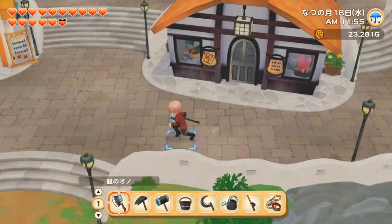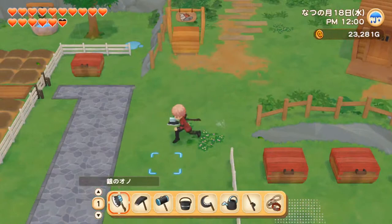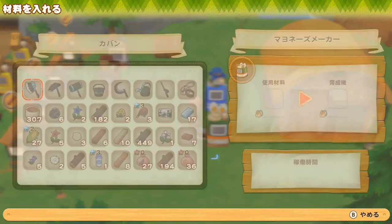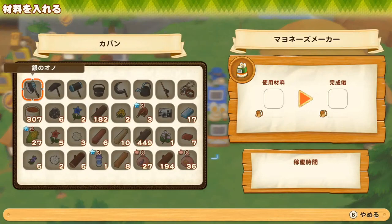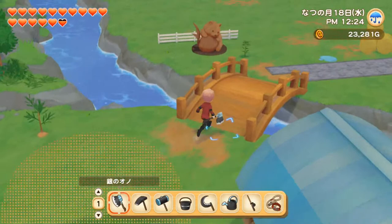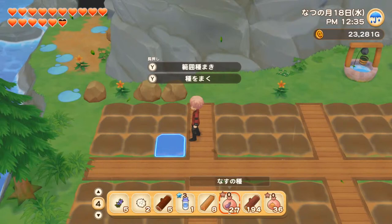I really wish the makers could make multiple copies. They take a lot of space — basically four squares just for one maker. For example, with mayonnaise: you put in one egg, it takes like two hours, and you get one mayonnaise. In previous Story of Seasons games you'd put all your eggs in and get all your mayonnaise immediately. But if you have 10 chickens you'd basically need 10 mayonnaise makers. I'm not sure how I feel about the makers — they look super messy. I'm going to find an area of my farm just for makers and try to hide them a little bit.